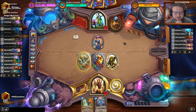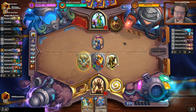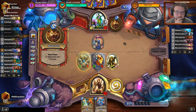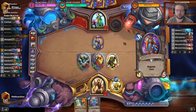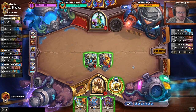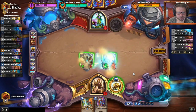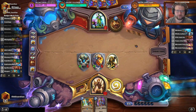Whispering Woods doesn't do much — there are no mechs to magnetize on. Buffs don't do much at the moment. He could be running stuff like Forest's Aid, Zilliax, or Snip Snap — Snip Snap would still be solid. I go with Replicating Menace here, hero power, and I will push 11 damage to the face. We're still one turn away from Forest's Aid becoming a thing, and he cannot double Swipe yet because he's at 7 mana.